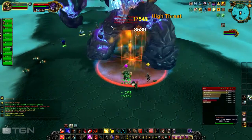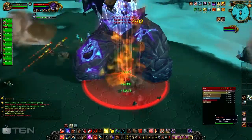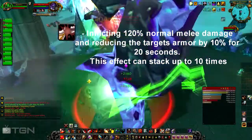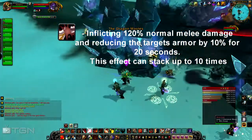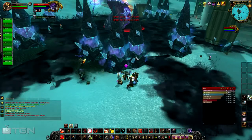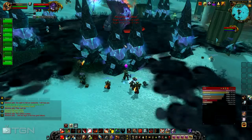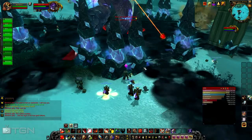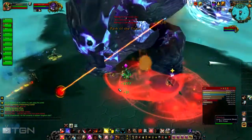The main thing tanks need to worry about is an ability called Crush Armor. It strikes the current target for 120% normal melee damage and reduces their armor by 10% for 20 seconds, stacking up to 10 times. You want to get three to four stacks and then have the other tank taunt off. The tanks just go back and forth taunting — that's the core tank mechanic.